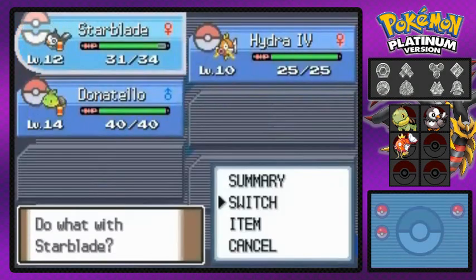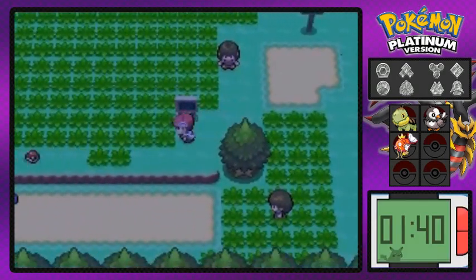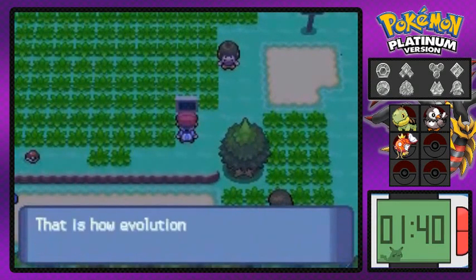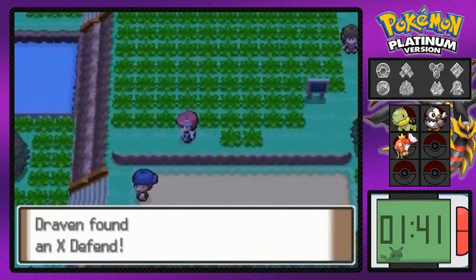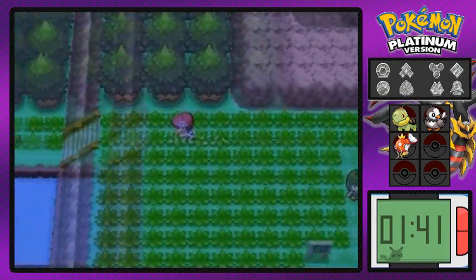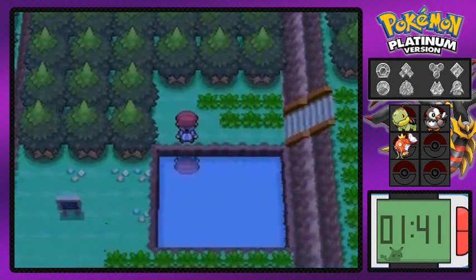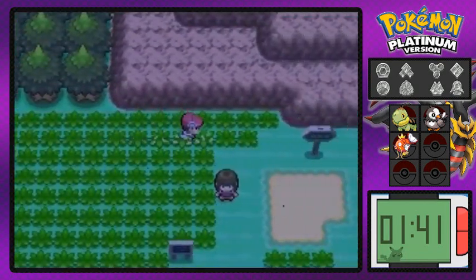I'm going to switch with Hydra number four — I want to evolve him as quickly as possible. It's going to be a while, so off-screen there'll be lots of training. Here we got ourselves a Repel — the first one we've ever gotten. I don't think we get Repels this early in the game, not maybe until after we get our first badge.